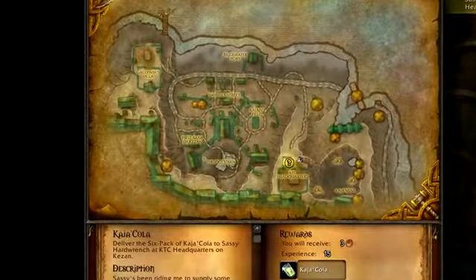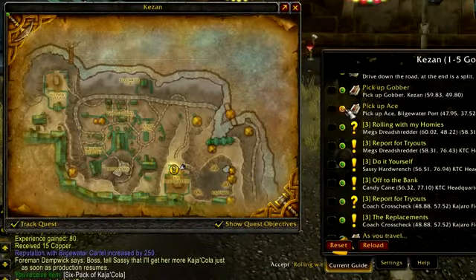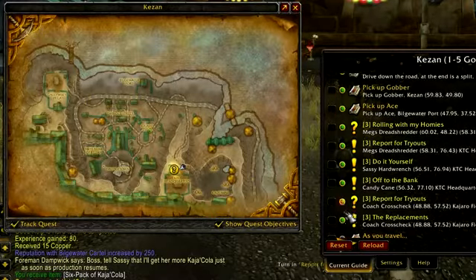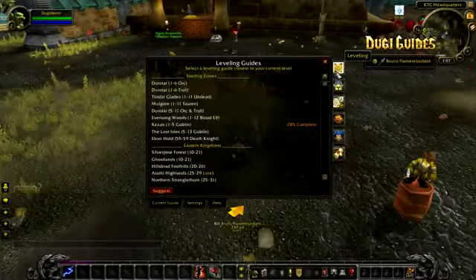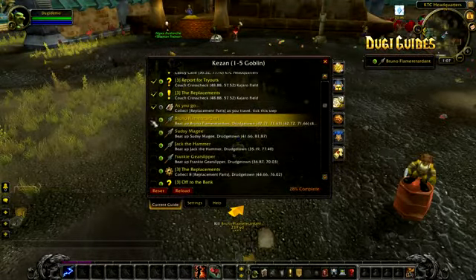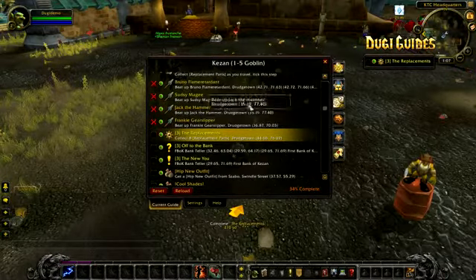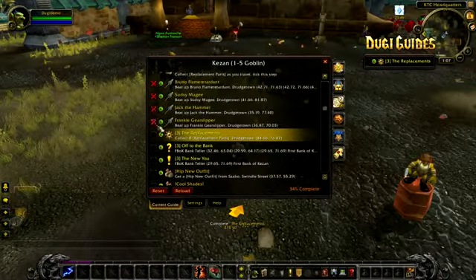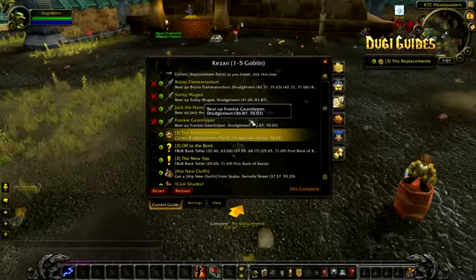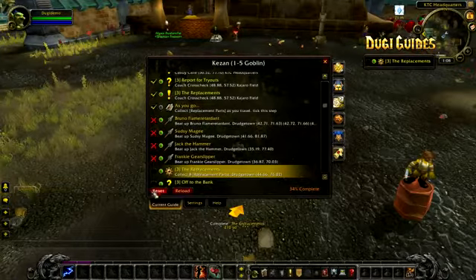You can open the large frame and press any green button to place a waypoint for that step. The green button is handy if you want to use the guide manually or if you're looking for a specific location for a specific step. If you ever want to skip a step, you should mark it with a red X by ticking the box twice. This will automatically skip all steps related to that quest including follow-up quest chains. I don't recommend doing this for any Cataclysm zone, but it is generally safe in the Outland and Northrend zones.